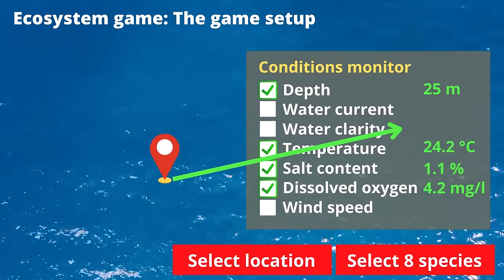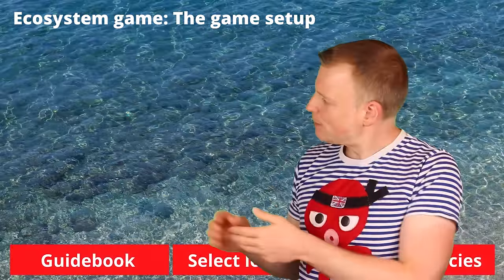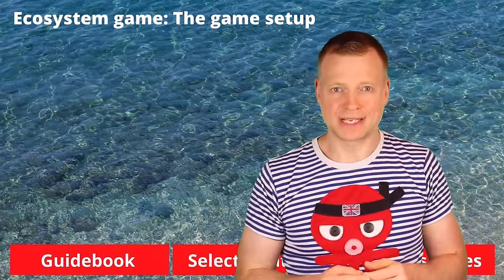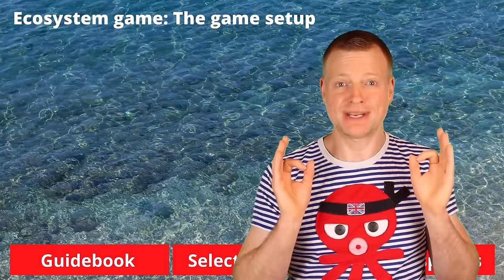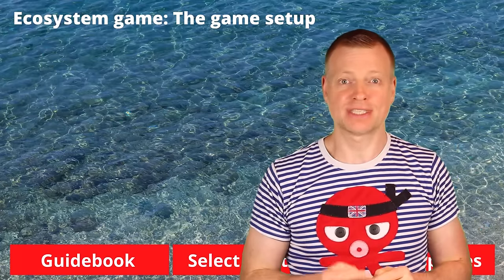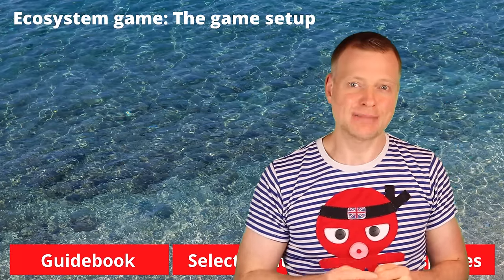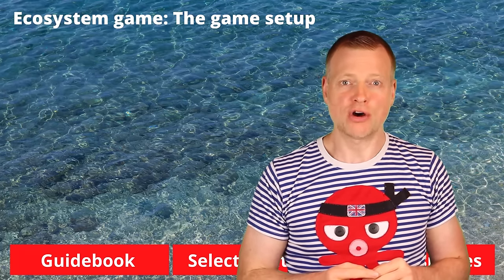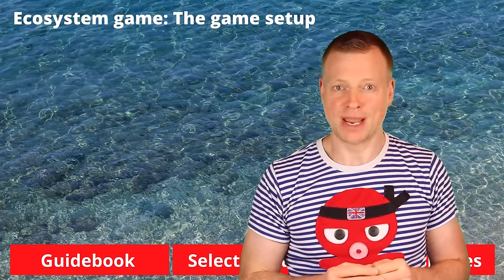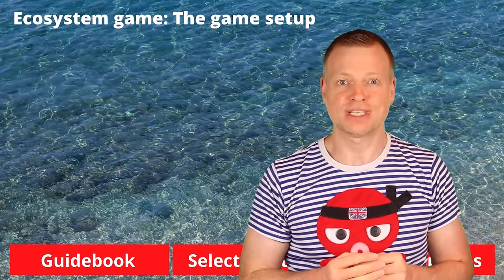You can at any time change your selection of which four parameters you like to observe. On the left part of your screen you can open a guidebook with the rules of the game, but you do not want to spend any time reading instructions again when your time is running. You should have done that already during the untimed tutorial at the beginning. However, in the guidebook you also find the descriptions of all species — the candidates you need to select your 8 surviving species from.